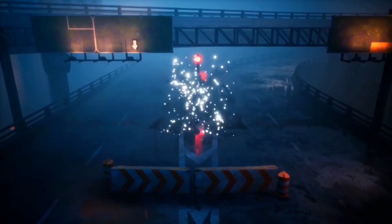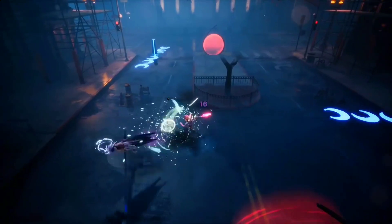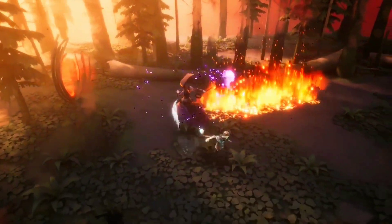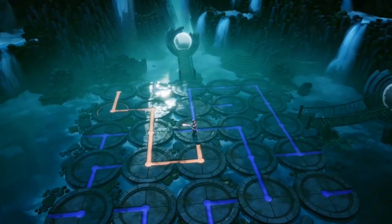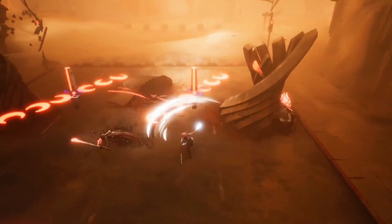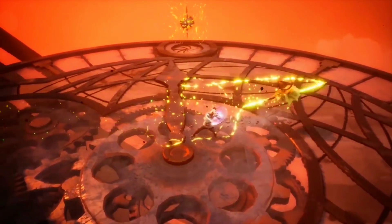The combat is what you'd expect from an action roguelike — standard weapons, dodges, light and heavy attacks — but with added parries and special abilities to keep things exciting. During the day, when you're awake, you get to explore the town of Redhaven. Build relationships with the locals to get helpful buffs for the challenging nights ahead as you delve deeper into the dream world.